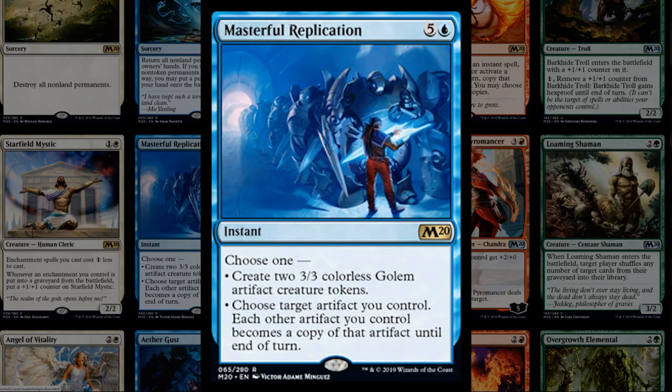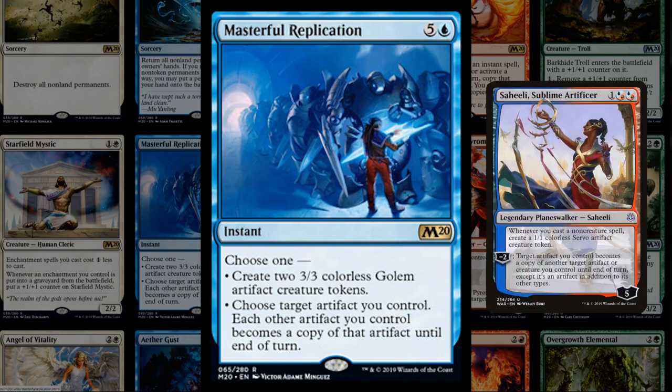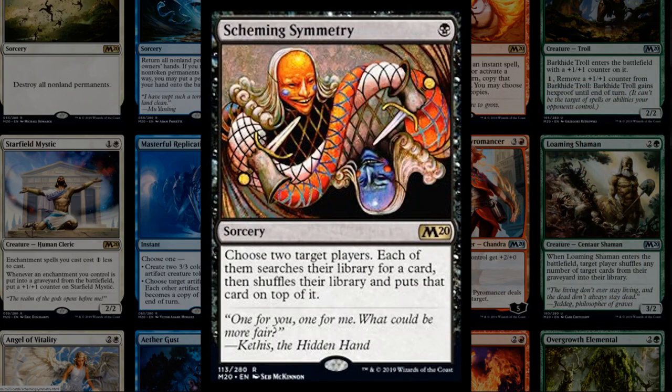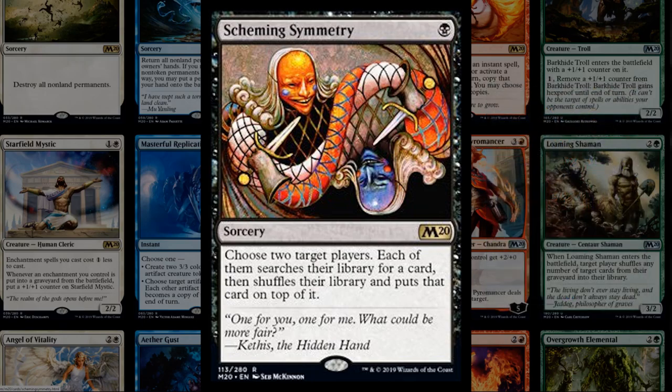Masterful Replication is a six-mana instant that either makes two Golems or turns each artifact you control into a copy of one of your artifacts. It's an instant so you can flash in Golems before blockers. Scheming Symmetry is basically a vampiric tutor for both players — each player searches their library for a card and puts it on top. If you have Jace or Ashiok to mill the opponent's top card, you can break the symmetry and use it as a powerful combo enabler. A one-mana tutor for Modern could also enable combo shenanigans.